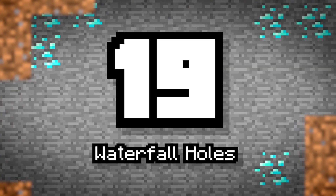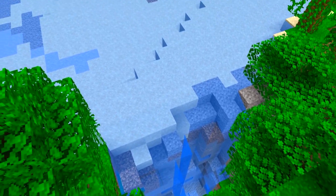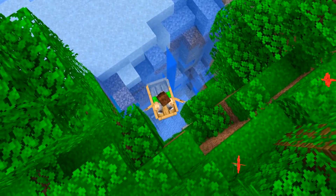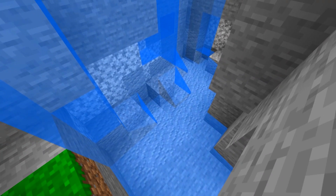Number 19: Waterfall Holes. Similar to large sinkholes, these vertical caves will spawn and travel deep into the underground, generating at the end of rivers. Water will cascade off the edge, creating a natural and beautiful effect.